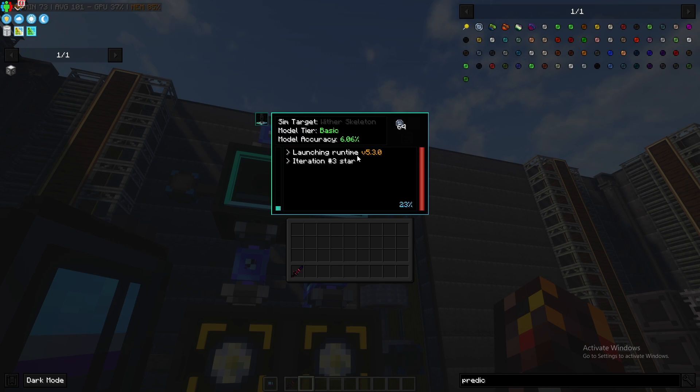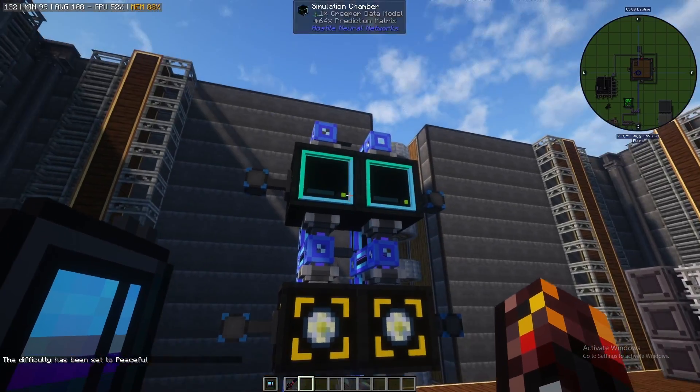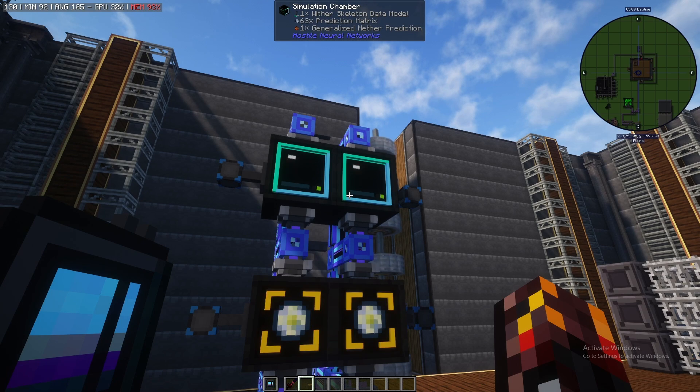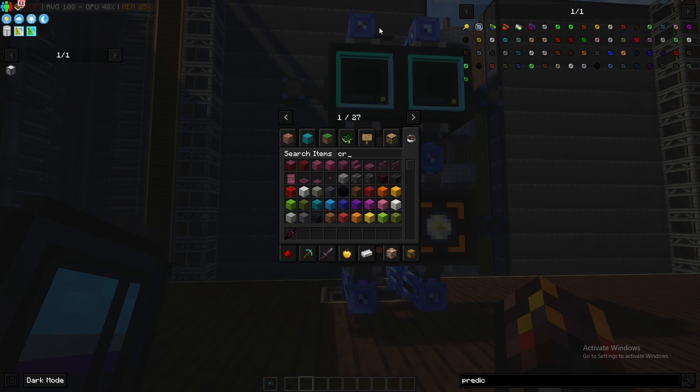So we've got prediction matrices in here. As you can see the prediction failed — it's going to run again. Iteration three: loading model from memory, assessing thread, engaging — and failed. That means we're not getting the model this time. As you can see, there's a percentage shown here. The model accuracy is currently 24.44%. Basically, the more kills you get, the higher the chance of getting the actual mob prediction. You can either do this by manually killing mobs or just leave it running — every time it iterates, the model accuracy gets higher. It went from 24.44 to 24.72, so every simulation run gives you a higher chance of getting that prediction.